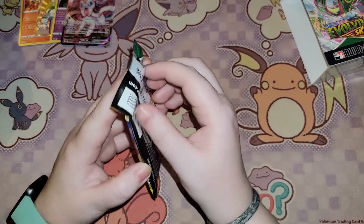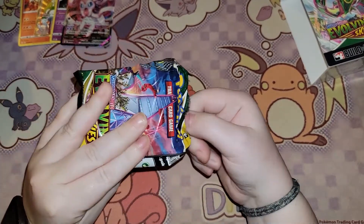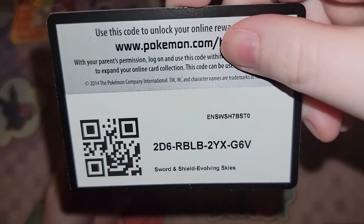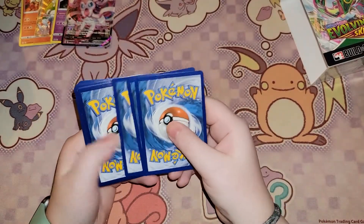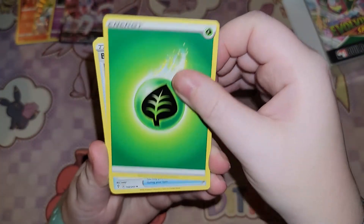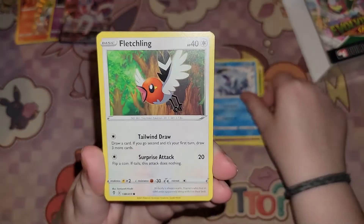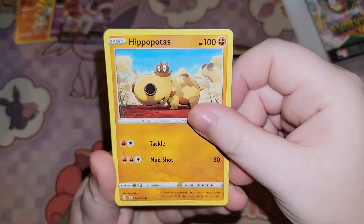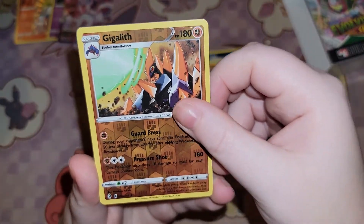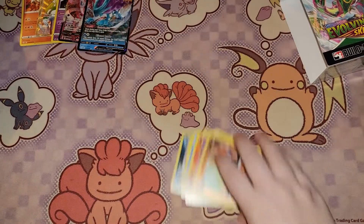Come on, last pack — let's see what's inside. It's a white card. Here is a code for you guys. Ready? Last pack. We have a Grass Energy, Boost Shake, Ribombee, Avalugg, Fletchling, Scraggy, Hippopotas, Temple, Litleo, Reverse Holo Gigalith — and a Sweetcoon V! Not too shabby.